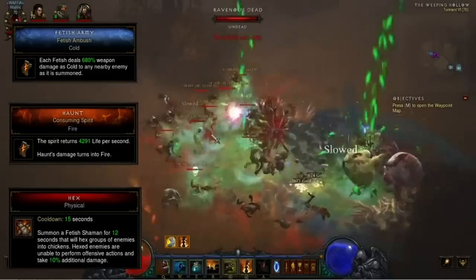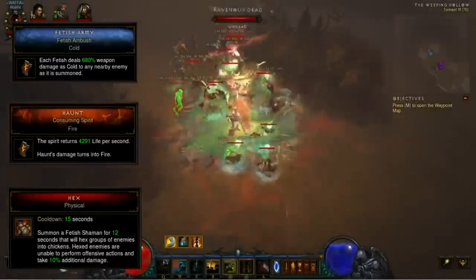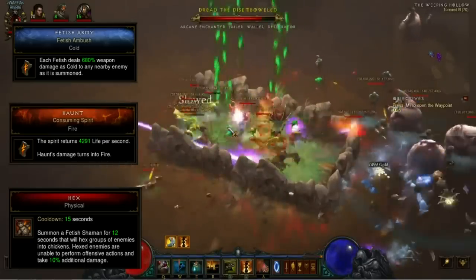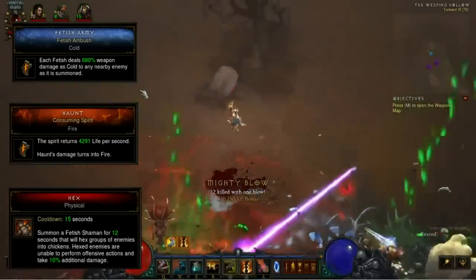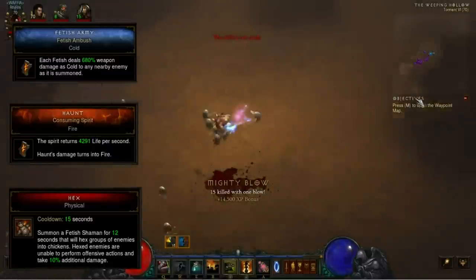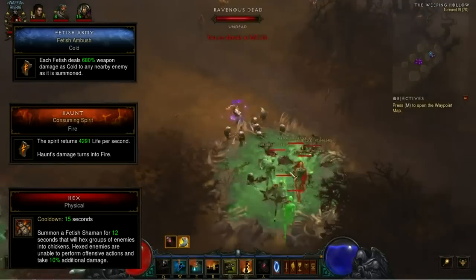First up we have Fetish Ambush, which is the cold fetish army rune. Each fetish deals 680% weapon damage as cold to any nearby enemies when it is summoned. This is up from 250% weapon damage. I was hoping this ability would be good in a Star Metal Kukri build, constantly resummoning the fetish army for AOE damage, but it just doesn't end up being as good as it looks on paper. The fetishes need to deal more AOE when they're summoned to really make it good. With the change to fetish sycophants taking on your highest elemental damage from gear when summoned, and the new cold zombie dogs rune, you can make a dedicated cold pet build. It's not going to be viable for high level greater rifts, but it certainly could run T6 and maybe even up to 40ish G rifts.